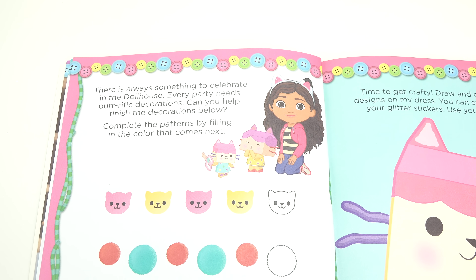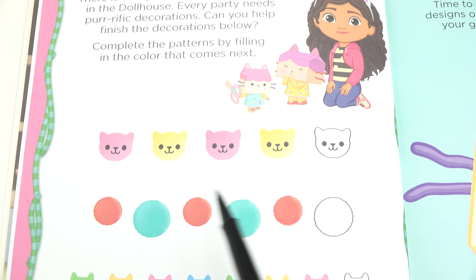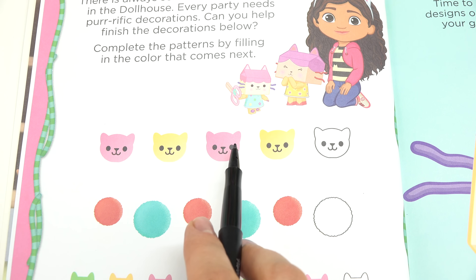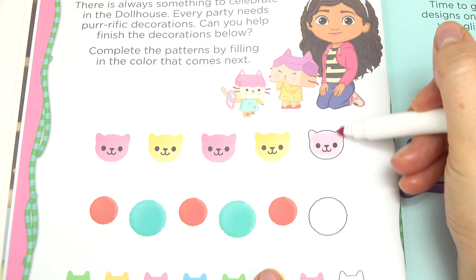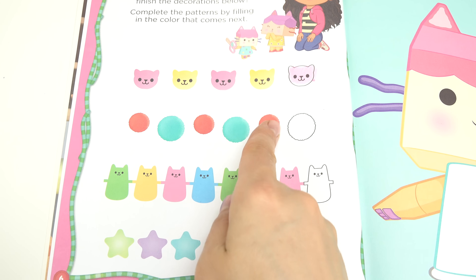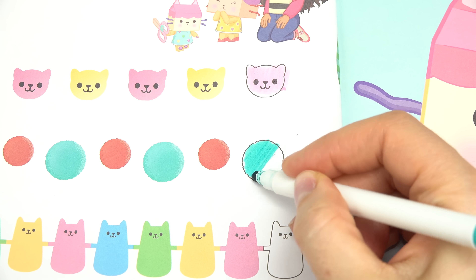Every party needs decorations. Let's finish these decorations down below. Looks like they're patterns. We've got a pink cat, yellow cat, pink cat, yellow cat — and what goes next? Of course, a pink cat. We've got some pom-poms: red, turquoise, red, turquoise, red. What is this one? If you guessed turquoise, you were right.